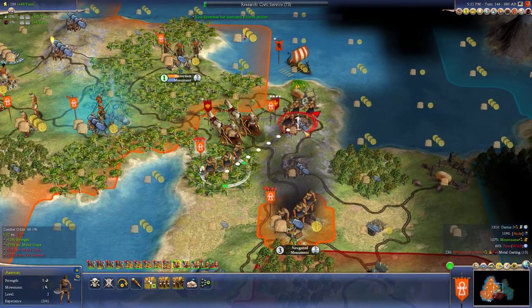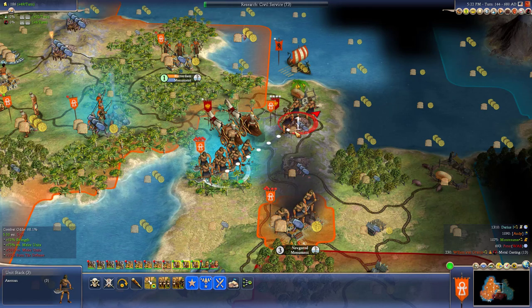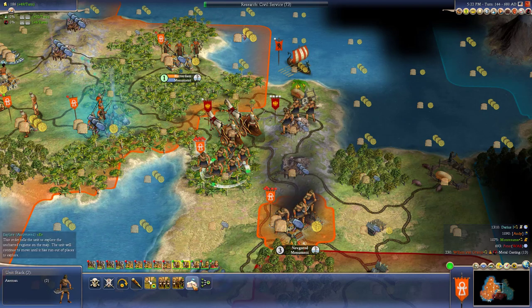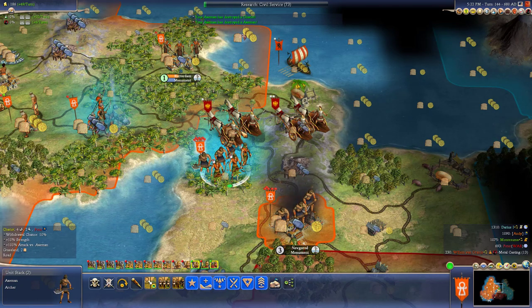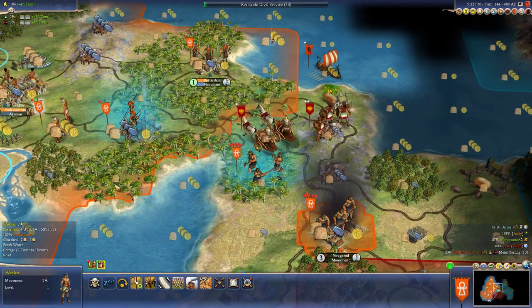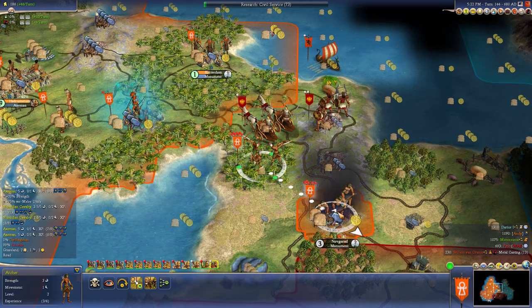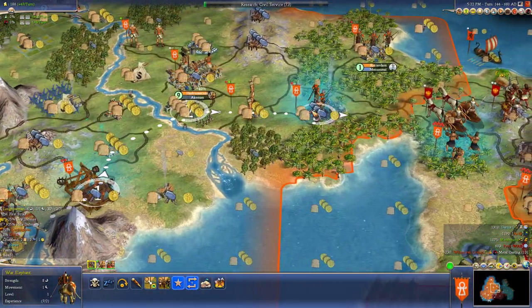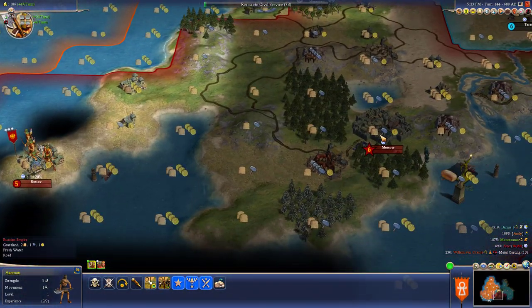We'll smack him. They're chariots - we'll get these guys too. We got a bunch of chariots, another archer. Let's just wait here. We got reinforcements coming and we'll go ahead and get him in their city to defend. And then it's on to Moscow.